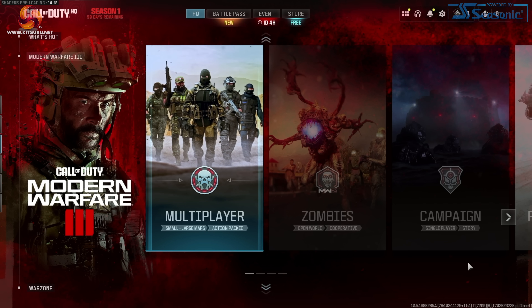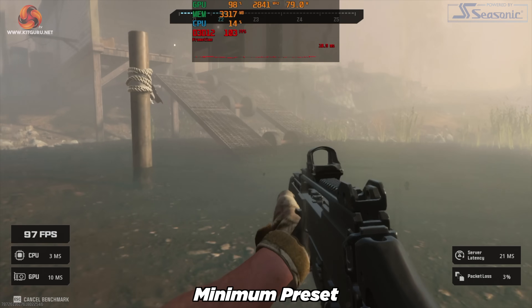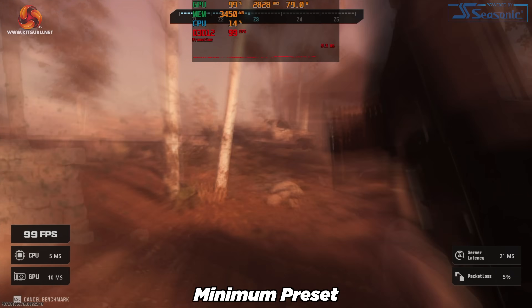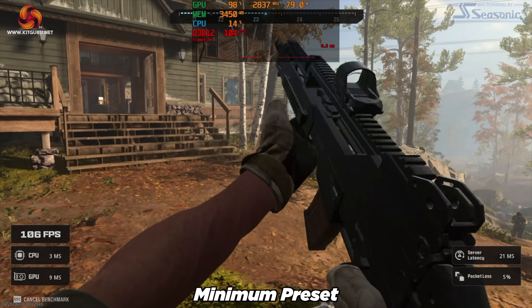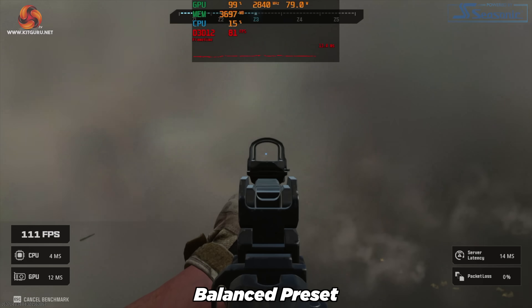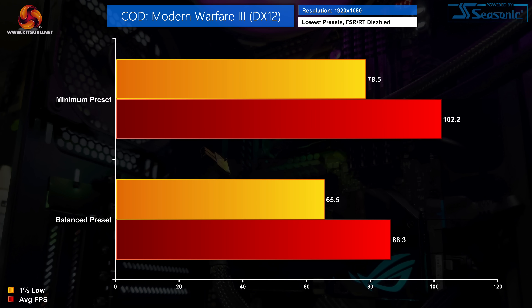As for Call of Duty Modern Warfare 3, starting on the minimum preset I was expecting it to play fine and sure enough it was absolutely fine, with frame rates around the 100 fps mark and no frame time issues using the multiplayer benchmark. It also didn't look too bad, which was surprising. The balanced preset was fine too — frame rates in the 70s and 80s, still very respectable. That's a smooth 102.2 fps average on minimum and 86.3 fps on balanced, so Modern Warfare 3 is a success.